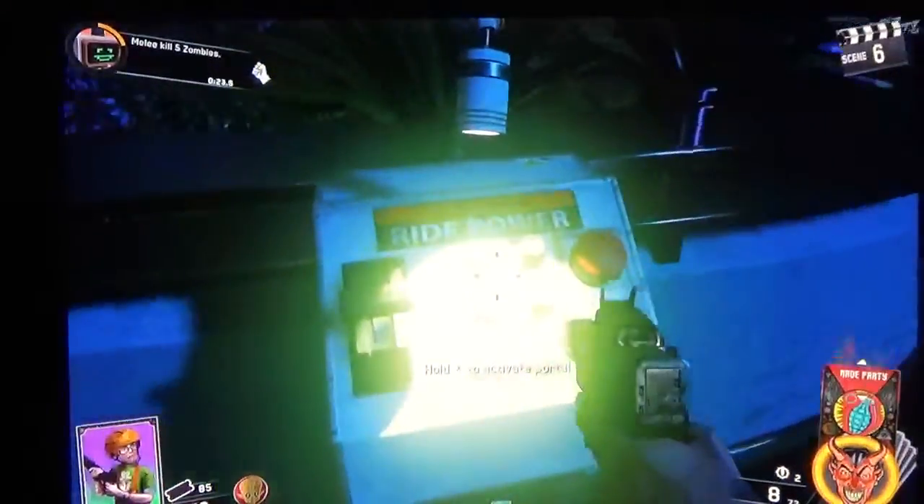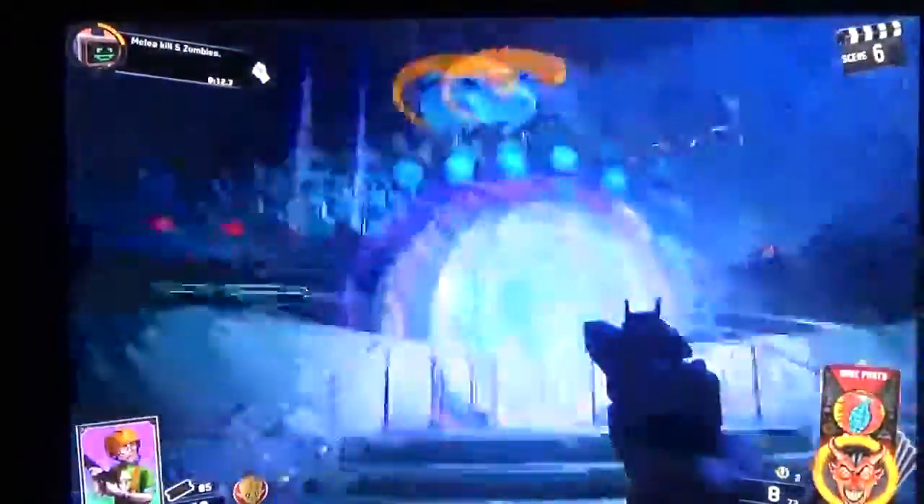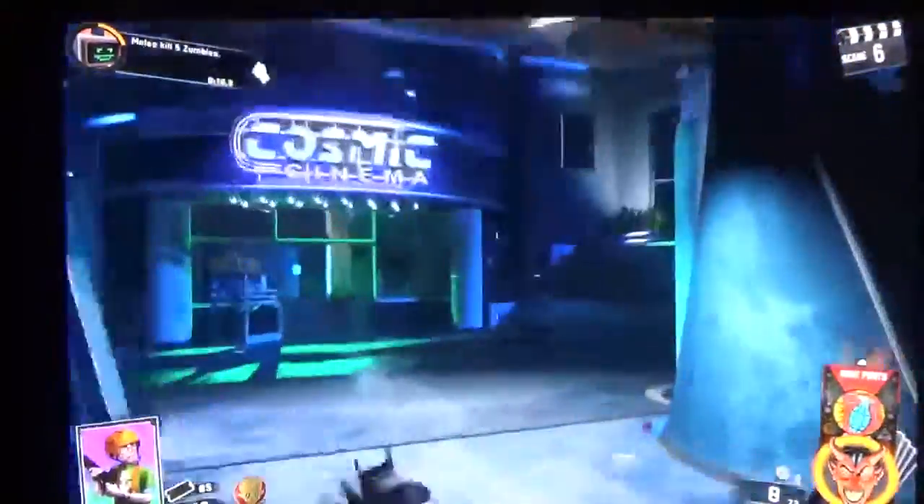You want to go up here and hit 'Activate Portal,' which is right next to the portal, then go through it. Boom — you'll have one generator on. I have all four already because I already did them, but that's one of the four.